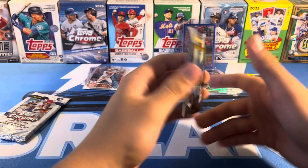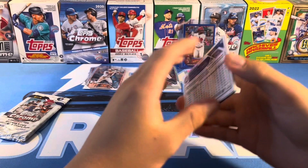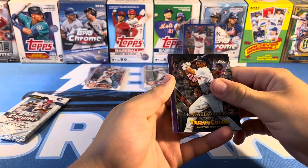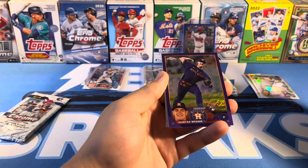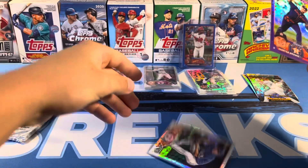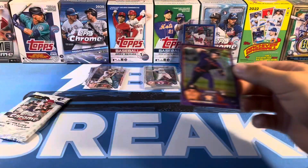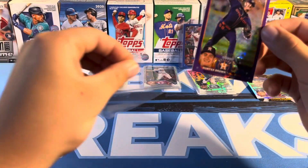And here's where it could get big — Purple! Hunter Brown, Hunter Brown — so it's a rookie. Last card is Seager. Our parallel is Hunter Brown. Not too bad.